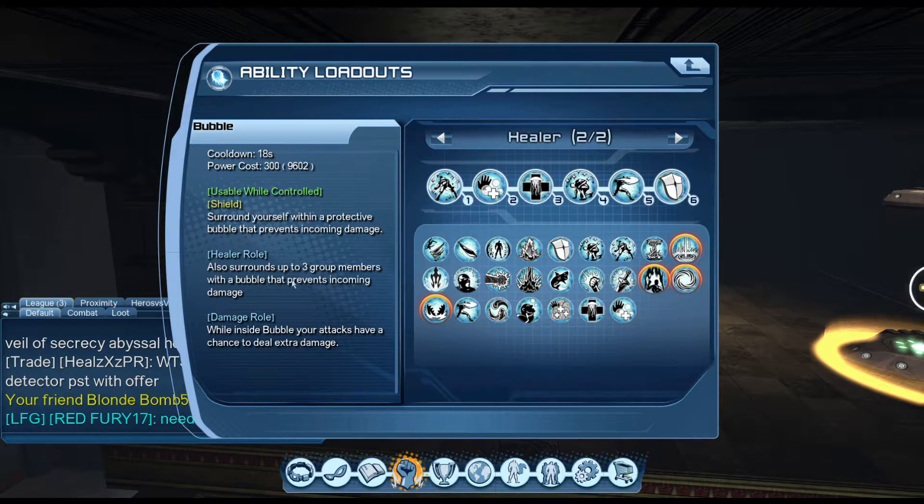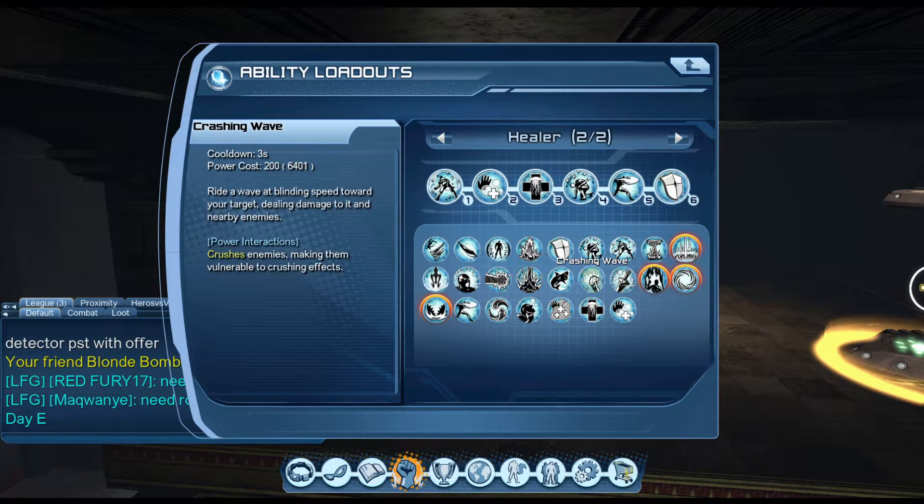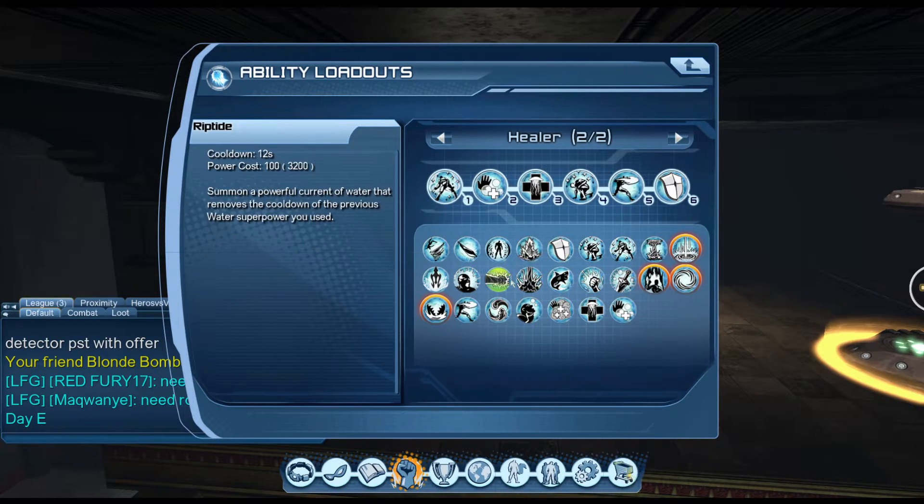Bubble is another shield but it doesn't do anything with High Tide. Those are all of the healing powers which actually use High Tide as a healing mechanic.